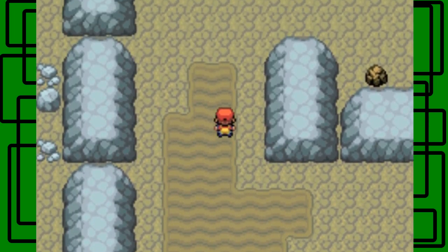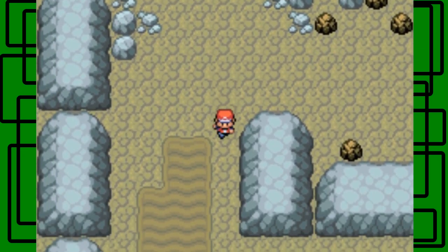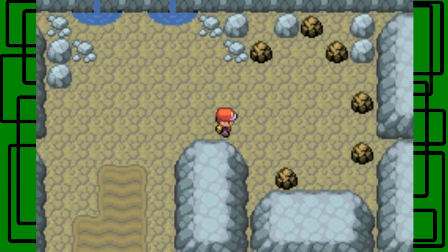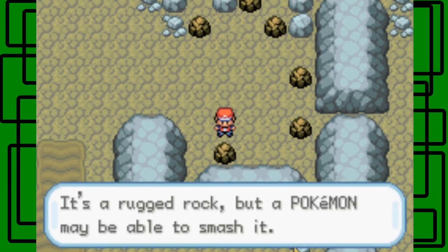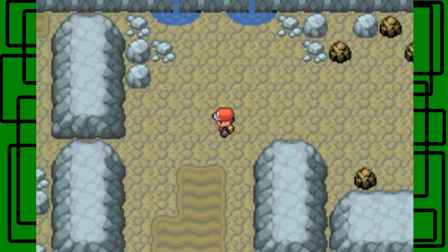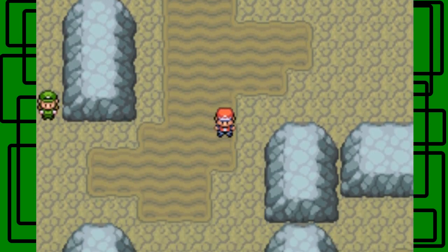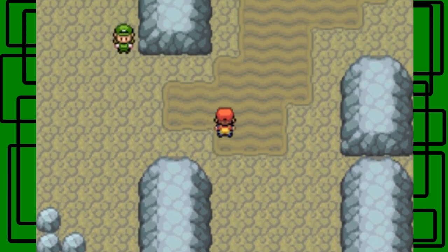If I go up here, I think there's an item up here - I could be wrong. Actually, there's just a bunch of smashable rocks, which show off the text when you press A on them. It's a rugged rock, but a Pokemon may be able to smash it. That's for the HM for Rock Smash, which we won't get for a while, so we don't have to worry about that right now. It's kind of introducing the concept, I guess.